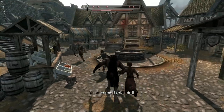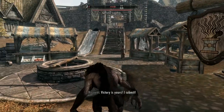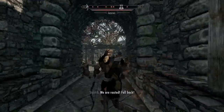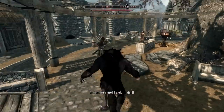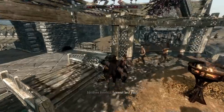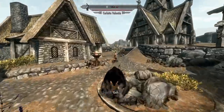That ties into the second important thing you can do as a werewolf, which is your dash attack. Werewolves have an extremely powerful sprinting attack — if you're sprinting and then you right-click. You see: one hit, dead. Dead. One hit.